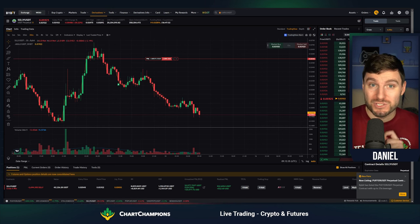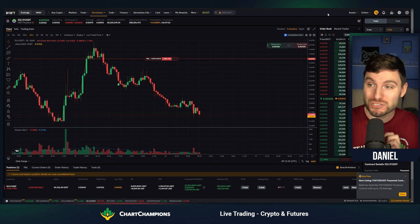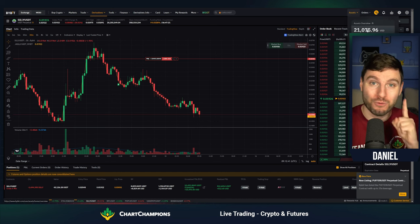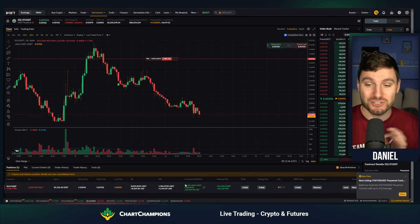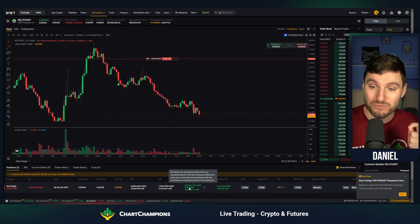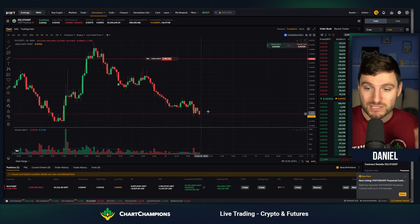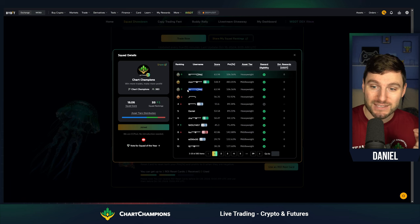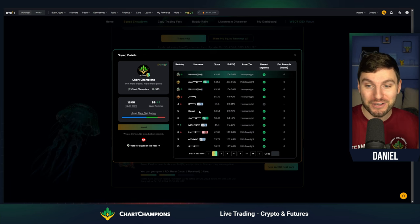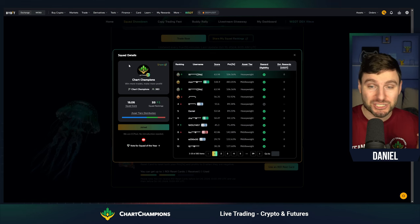I have just doubled my World Series of Trading account, going from $10,000 to $20,000 in one day from one trade on the altcoin SILLY against USDT Tether. This trade is now showing $10,500 in profit after locking in the first take profit yesterday, with the rest of the trade running to double the account, putting it in second place on the World Series of Trading. With another account I grew 90% two days ago, I am now in fifth and second on our team.